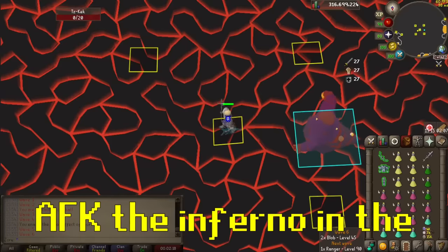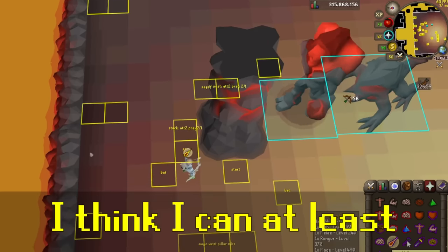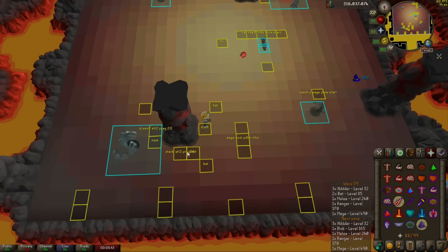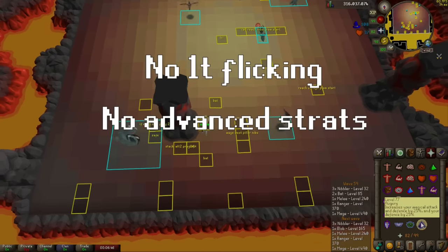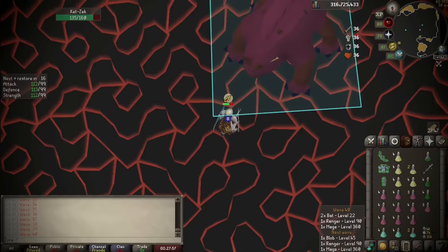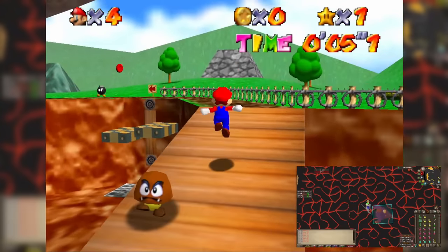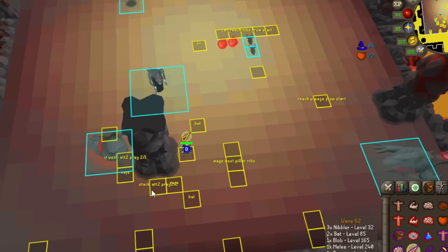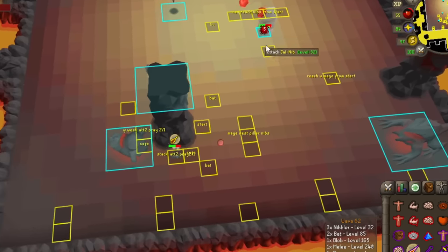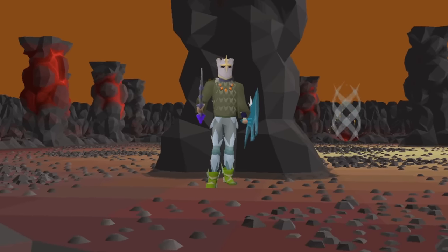While I may not be able to AFK the Inferno in the same way that I did the fight caves, I think I can at least make it mindlessly easy. That means no one tick flicking, no advanced strategies, and as little supply usage as possible. While the fight cave monsters were pushovers, the Inferno monsters would absolutely chew me up and spit me out if I tried the same tactics, so I'm gonna need to take another approach.